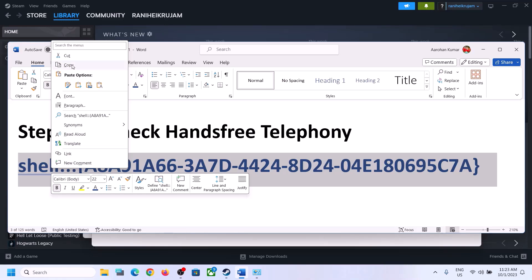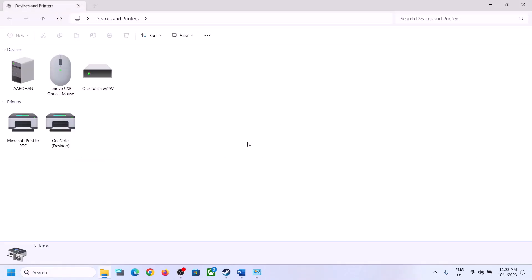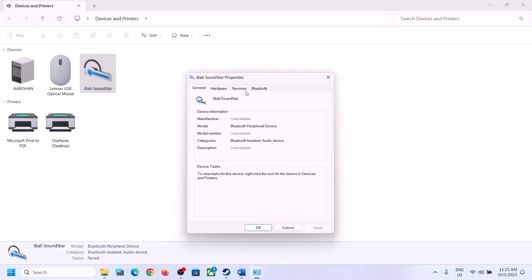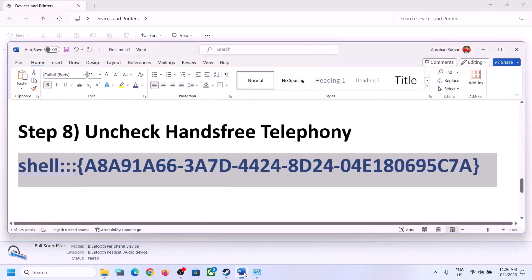The next step is to uncheck hands-free telephony. Copy the command provided in the video description, then type 'run' in the Windows search box, paste the command, and click OK. Select your speaker in the window that opens, right-click on it, click properties, and go to the 'services' tab. Uncheck 'hands-free telephony,' click apply, click OK, then launch the game and check.